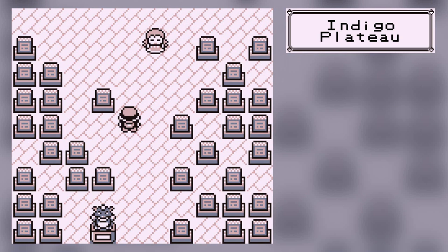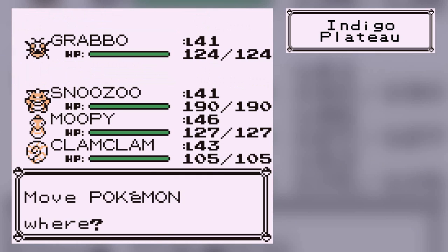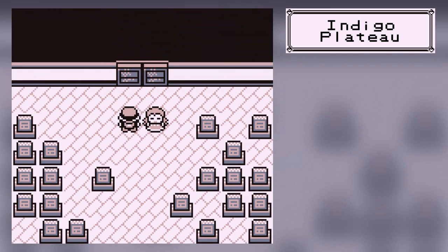Save. So Agatha is now the next person of the Elite Four. We've already done two of them so it shouldn't be that bad. Agatha specializes in Ghost-type Pokemon — and by Ghost-type, she means Poison-type, because she has two Poison-types on her team. If you've got Psychic-types you can wipe them out really easily. I think this is Speed V's chance to shine, because Speed V's got really good Special.